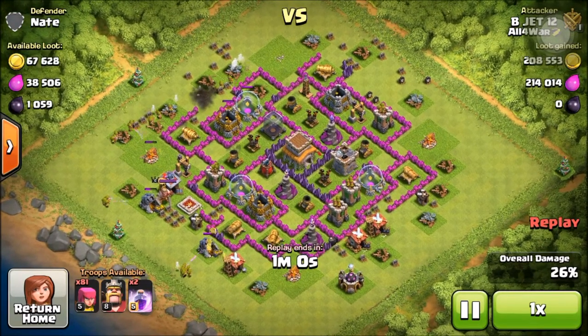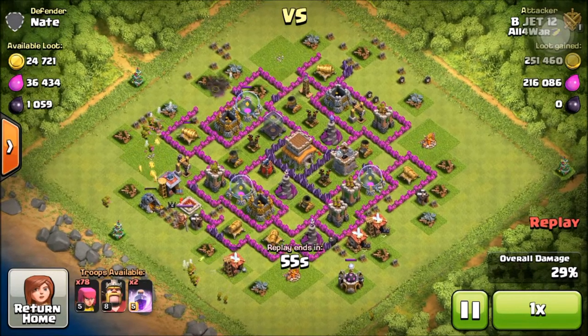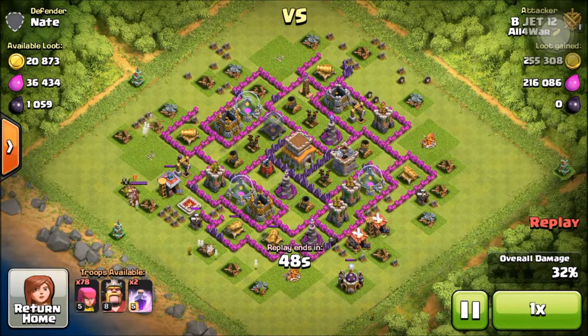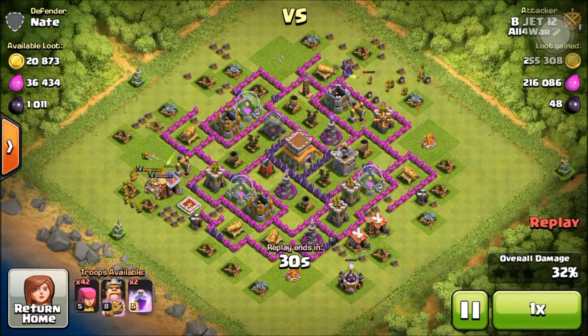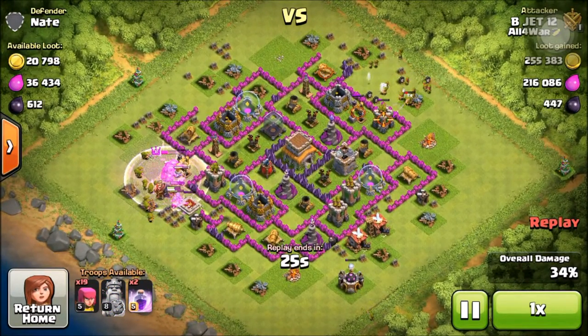That's why I used my barbarian king also. I really wanted that dark elixir — look at how much he's got, and it's just in the collectors. That is really great. The only problem here was the barbarian king — it was like he's standing his ground and won't get past. But I proved him wrong later in this attack with my barbarian king.